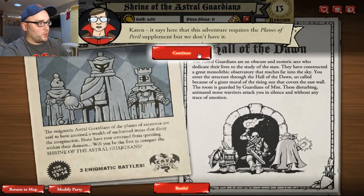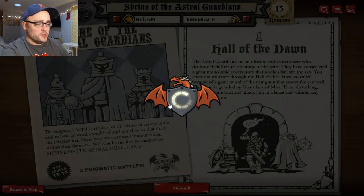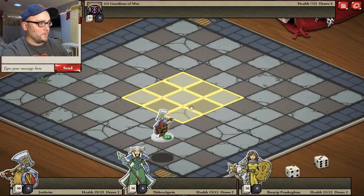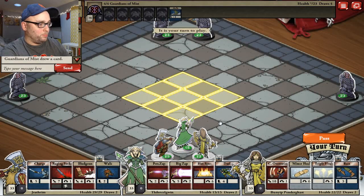Karen, it says here the adventure requires Planes Apparel Supplement, but we don't have it. I didn't read the word the first time either. Astral Shrine? No problemo - it's got giant animated chess pieces, what else do you need to know? She's got a very manly voice, like somebody who's congested and has a cold. 'These jumped-up pawns are getting uppity, and I recommend an old-fashioned ass-whooping to put them in their barn.'